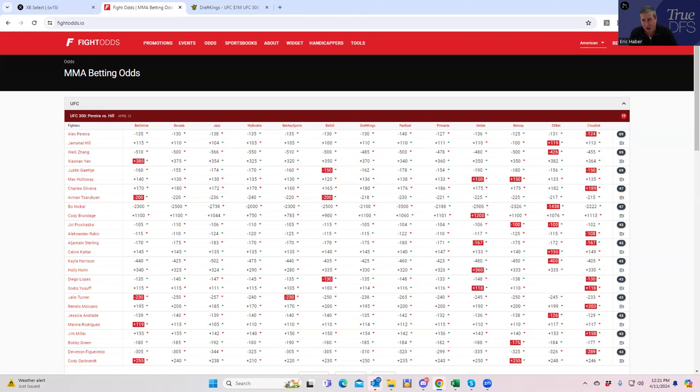Usually you get a dynamic where name fighters get a little too much ownership, but unfortunately here everybody is a name fighter — it's hard to say who has more name value than someone else on a card like this. This is not the time to be a hero and identify someone as mispriced. You just have to go with the metrics, figure out who the best plays are, and then try to get different somehow when we do the lineup construction video.